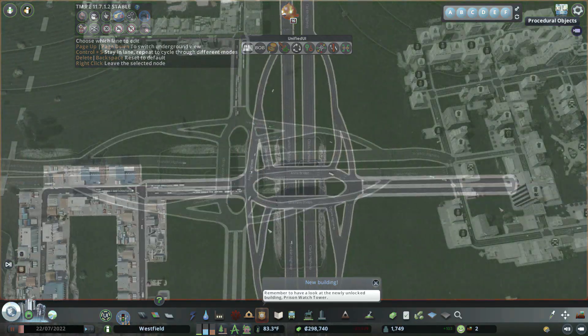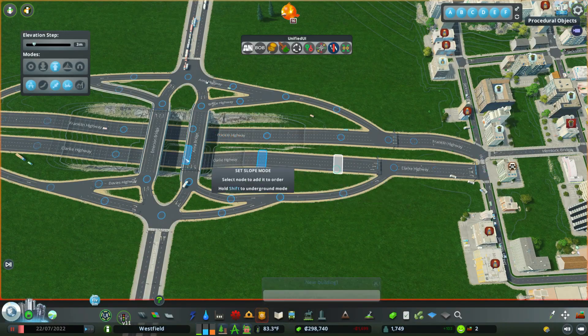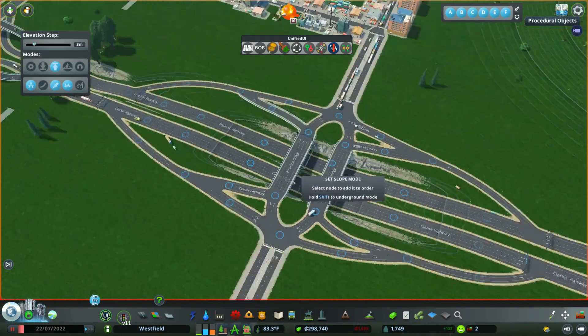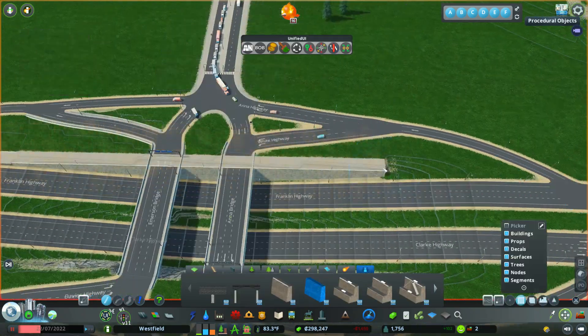For step number six, we have pretty much everything in place, so now we're doing detailing. I'll let you guys watch the detailing montage. I am also sloping out the roads, but continue watching and I'll get back to you as soon as everything is finished up.